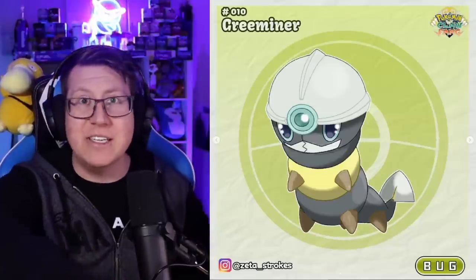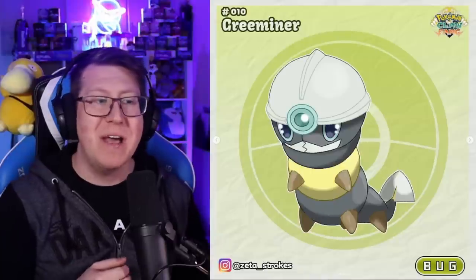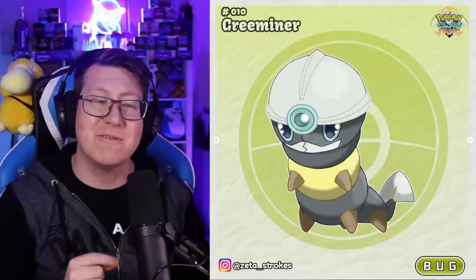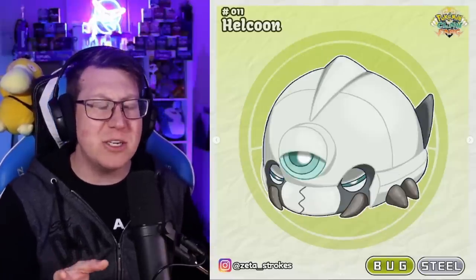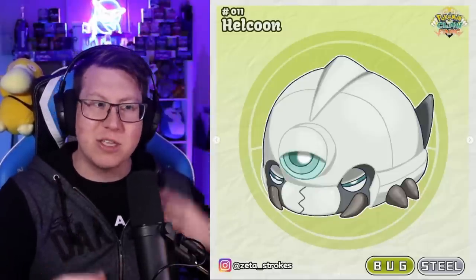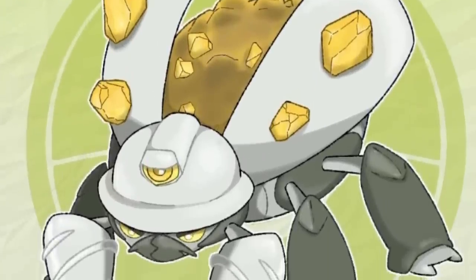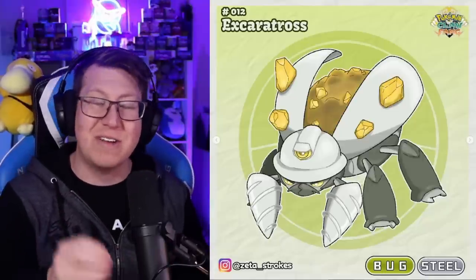One of the first Pokemon you might see is called Green Miner. It is a bug type Pokemon based on a worm, and it's actually a miner Pokemon — it's got a little mining helmet with a torch on it, and this Pokemon likes to hunt for gold. It evolves into Helicoon, which is a bug and steel type — more armored, with the mining helmet almost enveloping the whole Pokemon. The final evolution is Excatross, using the word excavate. It's got lots of gold on its wings and body, and it has drills for hands, so it's a very efficient miner.